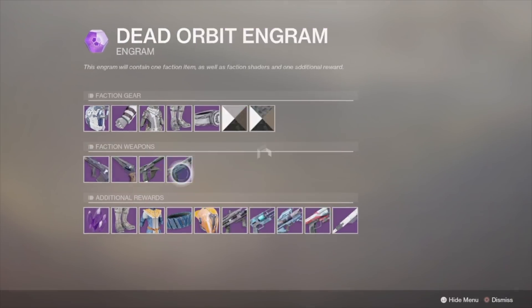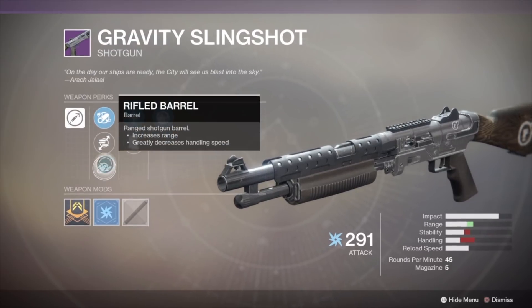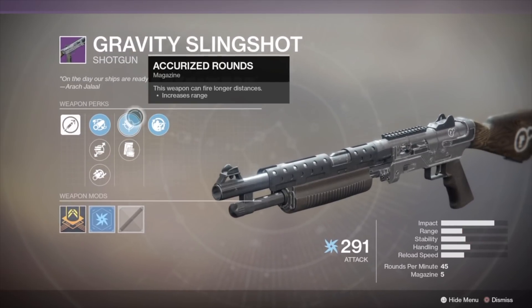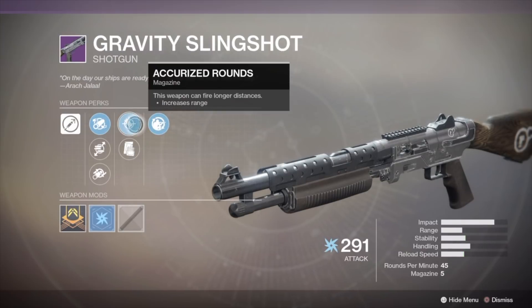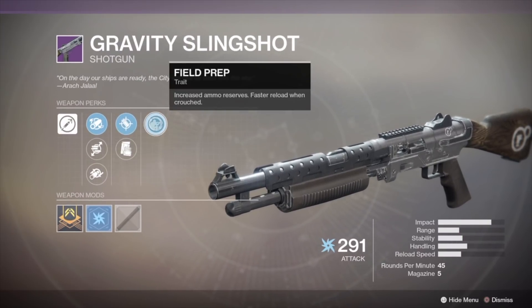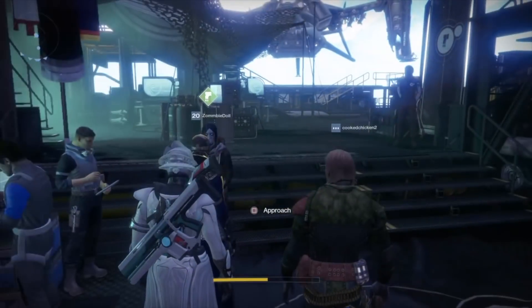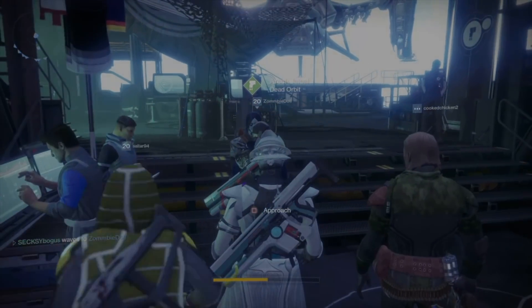Lastly, the Gravity Slingshot Shotgun looks like a good PvP shotgun — a lot of impact and you can get a good amount of range too. If it drops for you, I would give it a shot in PvP. I pretty much never use shotguns in PvE — I like full auto shotguns, but other than that I prefer using a sword in close combat.